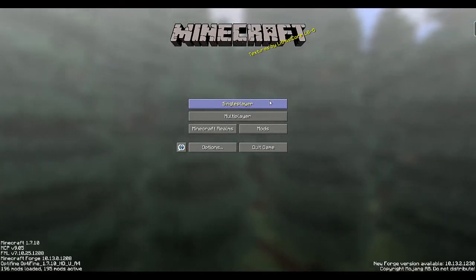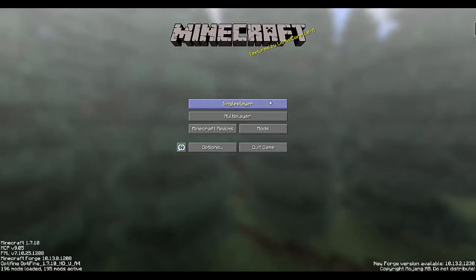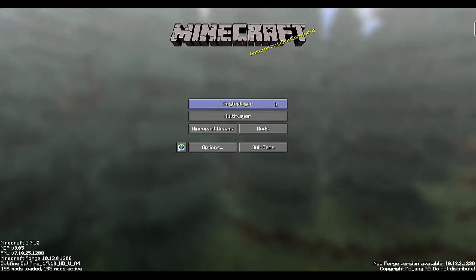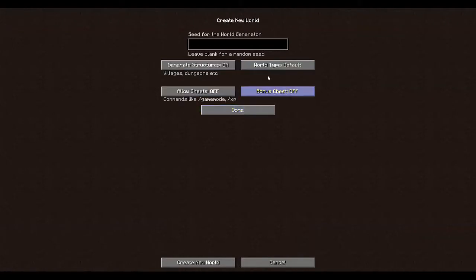One thing to note is that most of the things I'm going to talk about here work just as well on a survival server as they do in single player. If you do create a new world, you have more world options here and a new world type available to you. If you toggle all the way through to Biomes O' Plenty, that will generate all of the new types of biomes, new trees, monsters, and all that other stuff. You will get some of that generated into the old biomes, but it can be much harder to find some of the new materials if you don't generate your world that way. You also have your normal options for allowing cheats, bonus chests, generating structures, and all that stuff.